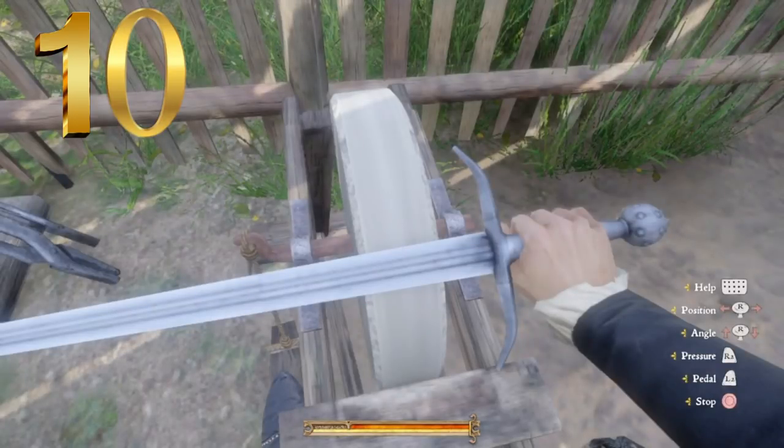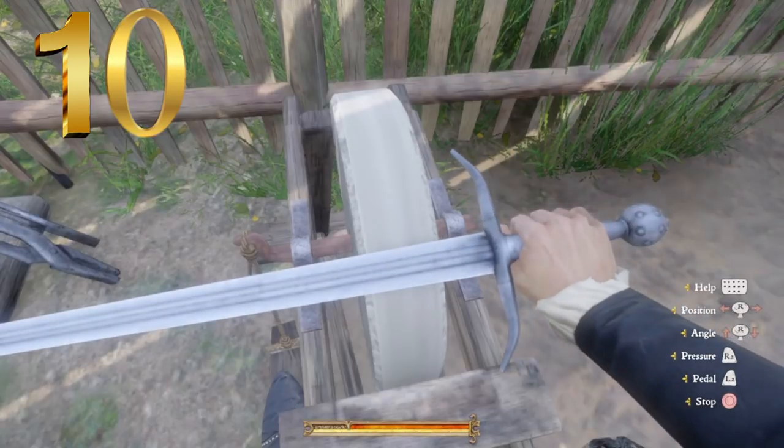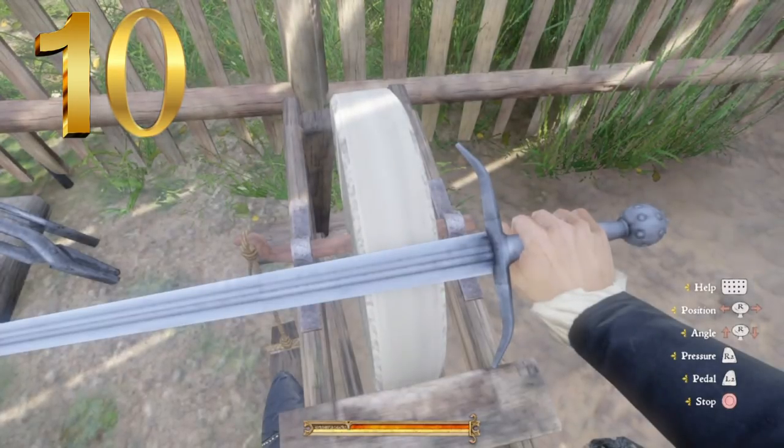Starting us off at number 10, we have the Reliable Blade. This weapon looks kind of goofy, but it was also hard to find. The only place I've ever been able to find this in the game was on a couple Sasaw guards, so I actually ended up having to massacre an entire town to find this sword for this list. So I hope you enjoy it — their blood is on your hands.